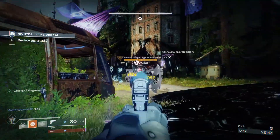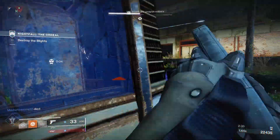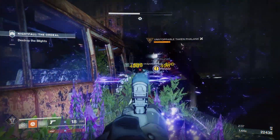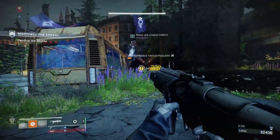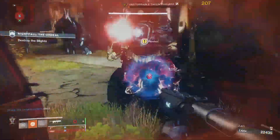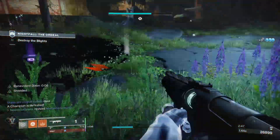Doing this farm this week specifically is even better because the nightfall ordeal this week is the Lake of Shadows — that is the fastest nightfall to run through. So essentially you're going to select the hero difficulty, farm out the strike, pop the Boon of the Vanguard tokens. Right now this is the absolute fastest way to get exotic engrams.